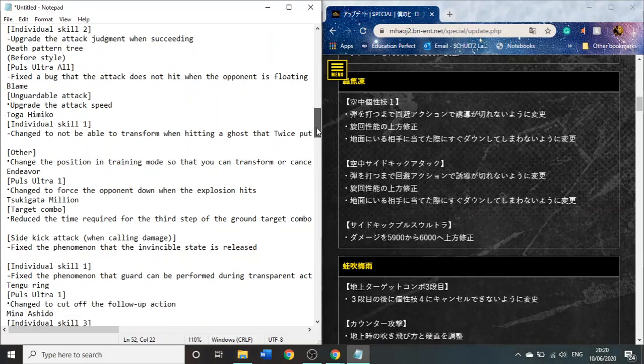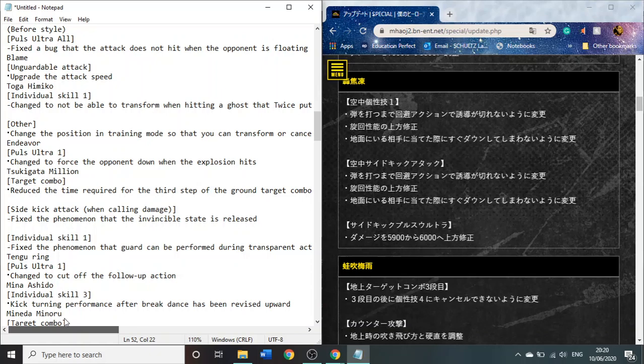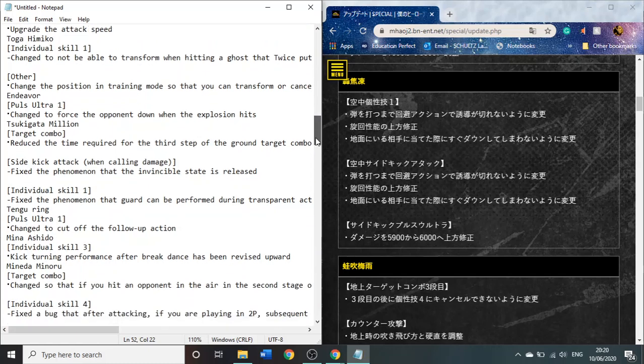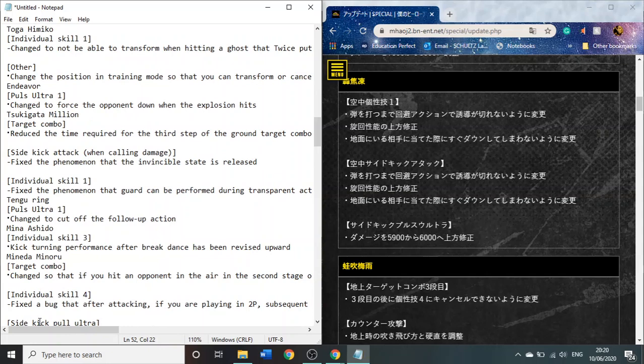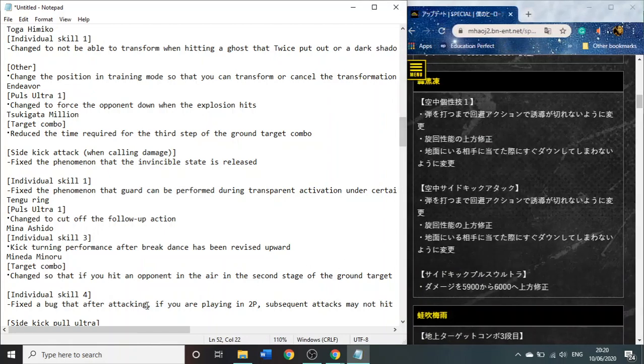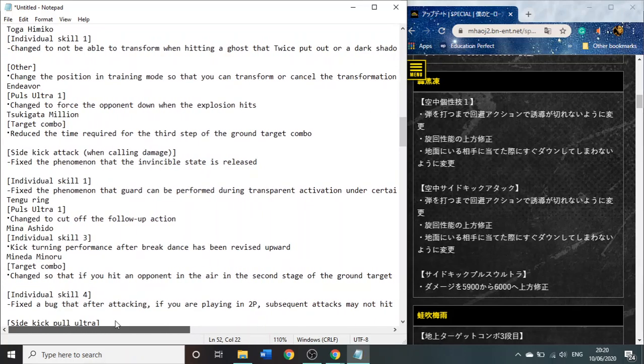This is actually Mirio. Reduce the time required for the third step — so this is fixing his sidestep infinite combo, obviously, because those need to be fixed. His sidekick attack was fixed slightly, like the way it goes. And they fixed the exploit where when he goes invincible with his Quirk 1, he can't cancel it with a sidestep without performing the actual attack — so that's a good nerf, because it was annoying that he could have literal infinite invincibility. Plus Ultra 1 — cut off the follow-up action. Maybe it's because he could sometimes get combos off of it if he was near a wall, adding a bit more recovery so you can't combo off it easily.